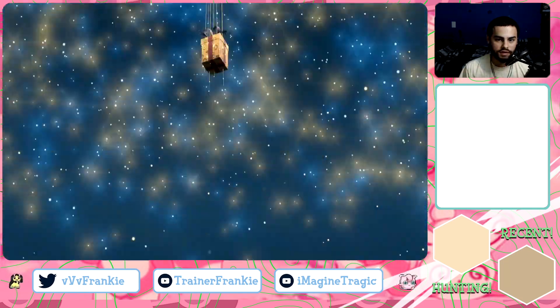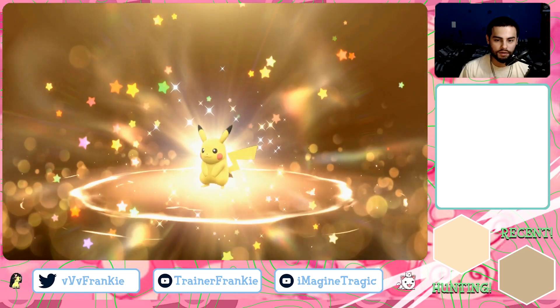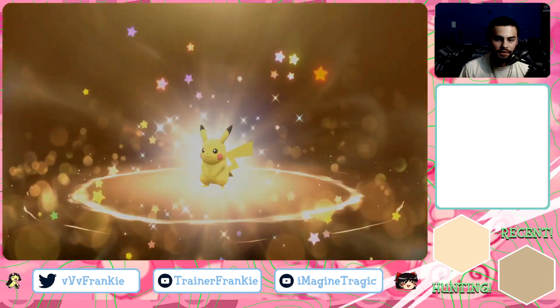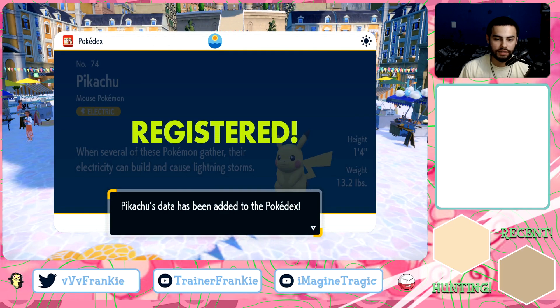Let's see what the Mystery Gift looks like. It doesn't look that much different than what it did on Sword and Shield. And there we go — there's our Pikachu. Now at this point in the game we don't have the ability to Terastallize our Pokemon yet.